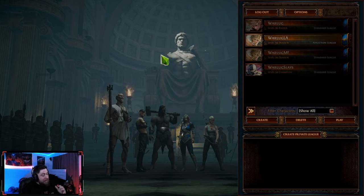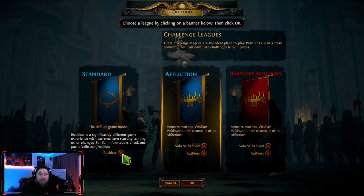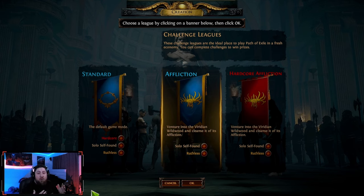Path of Exile, just like any other ARPG, is a hack and slash where we're going to be using different classes, abilities, and strong powers to defeat every single monster on these maps. To get started, you're going to pick a class and a league. When you start off in a brand new game, you're going to have a league — or seasons as some call it — and you're going to have three different leagues to pick from.